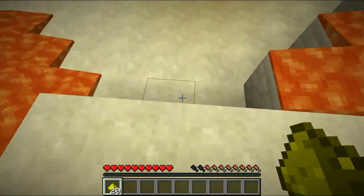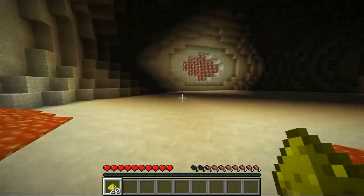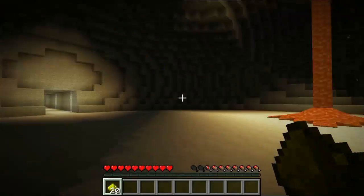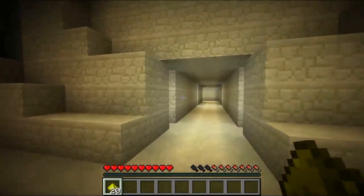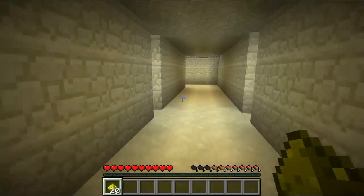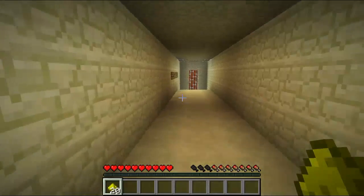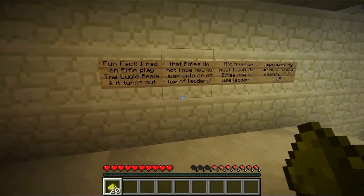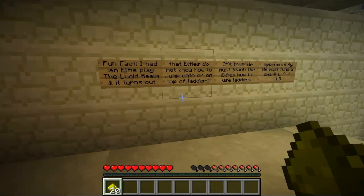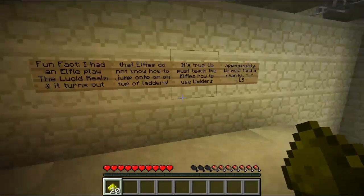We have lots of lava so far. The Great Gatsby was really good if you're into that kind of thing — the director was the same guy who did Romeo and Juliet and Moulin Rouge, so expect that kind of thing. Fun fact: I had an Elfie play The Lucid Realm and it turns out that Elfies do not know how to jump onto or on top of ladders. Interesting.